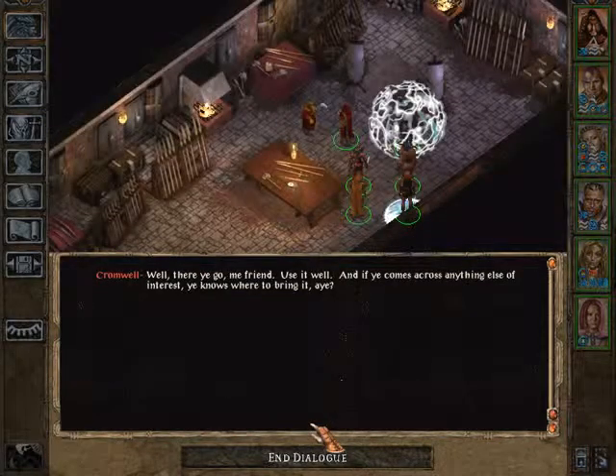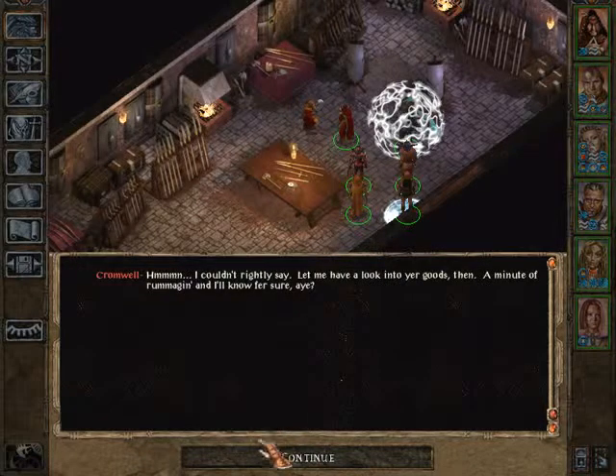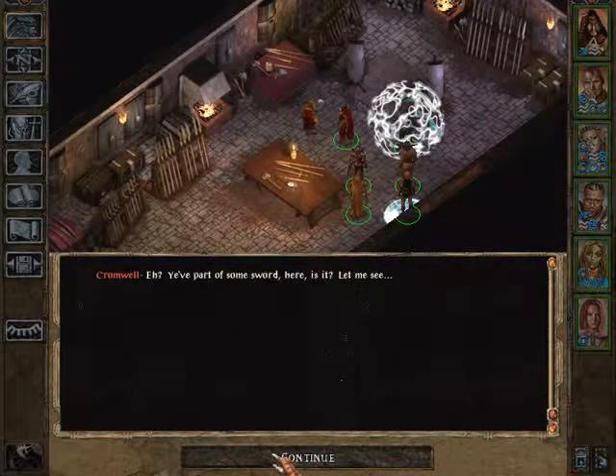Cromwell finishes: 'There you go, my friend. Use it well. And if you come across anything else of interest, you know where to bring it.' What else do we have? Not the armor. Cromwell examines further: 'You have part of some sword here. Let me see.'